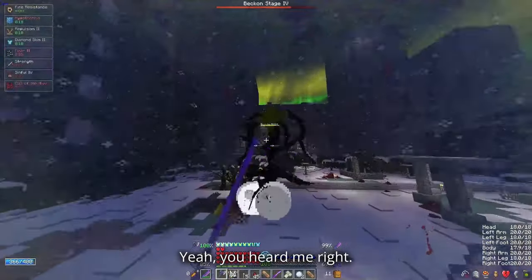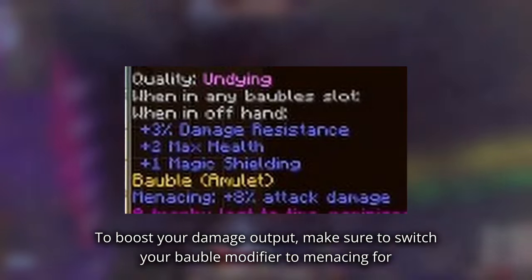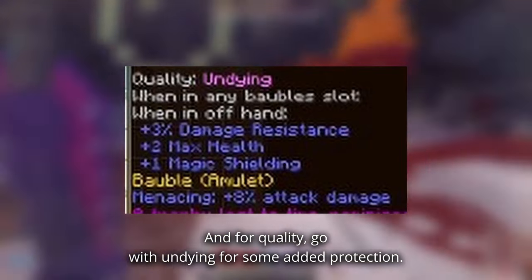Yeah, you heard me right! Let's dive right into it. Starting with your baubles to boost your damage output, make sure to switch your bauble modifier to Menacing for an extra 8% damage bonus, and for quality go with Undying for some added protection.